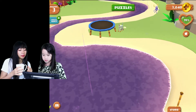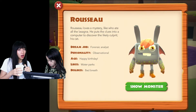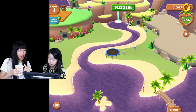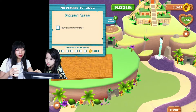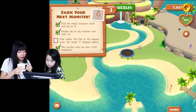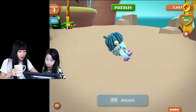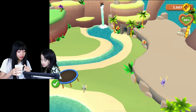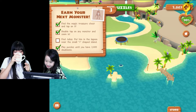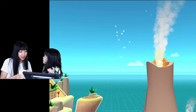You have to tap on any monster and zoom in — it tells you about the monster. His cat! That was awesome. Find Julius — put him in the lagoon near the small plus-shaped island. Is that our new monster? Okay, we have to put him in an island. Right there — we can put him on the water. We put him in the lagoon. Got another monster! It's another diamond one!